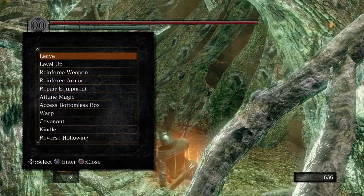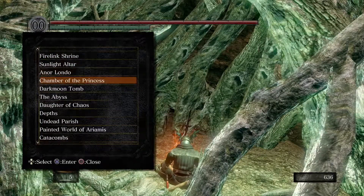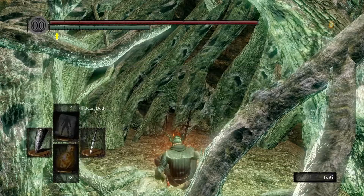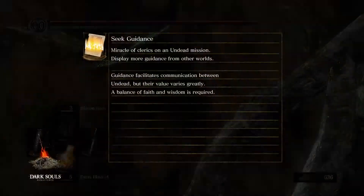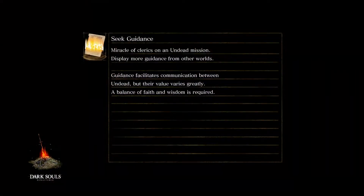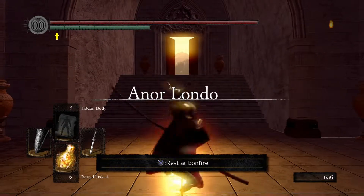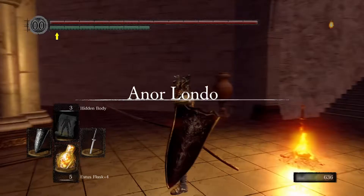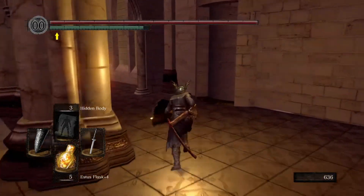Before I show you the specific point of where to farm the demon titanite, I'm just going to quickly show you where to get this bow. You want to go to your bonfire and walk to the Chamber of the Princess, which is in Anor Londo, just above where you fought Ornstein and Smough.